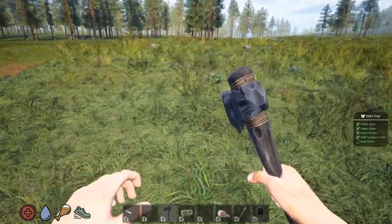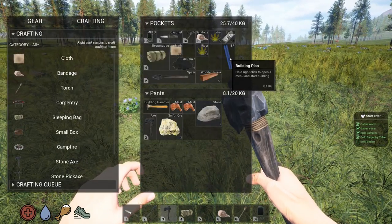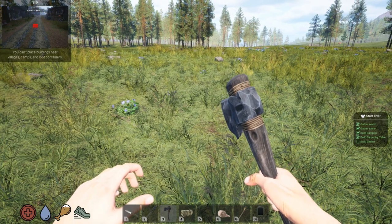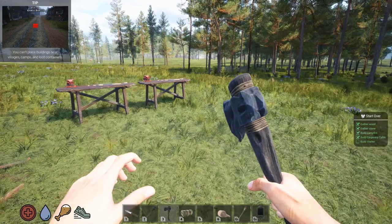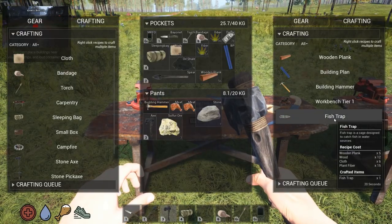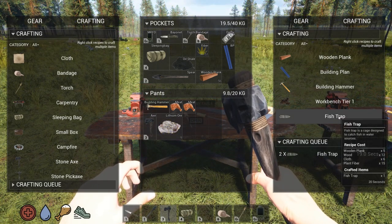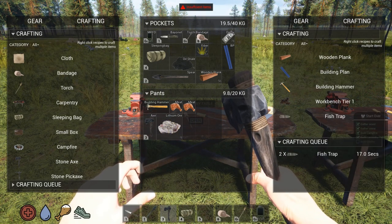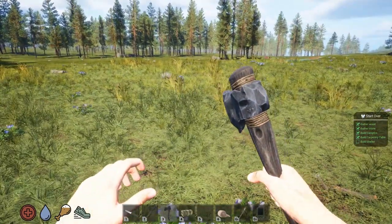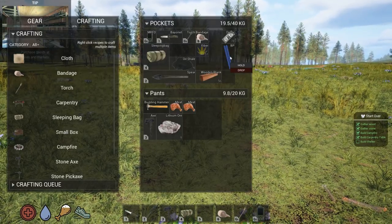Now let's see what we can — we'll start putting down. I'm just going to build a real simple base. Actually, I'm going to do a fish trap first. There we go. How many can I make? Just two right now. Alright, we'll let that go. And again, I'm just going to do a real basic base to start out with here.